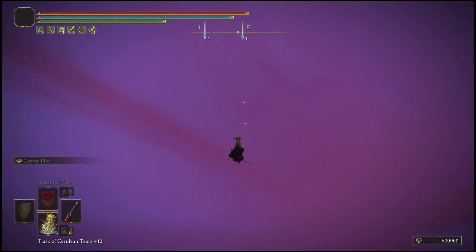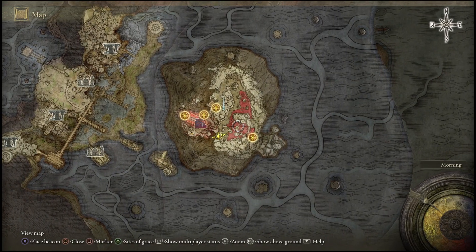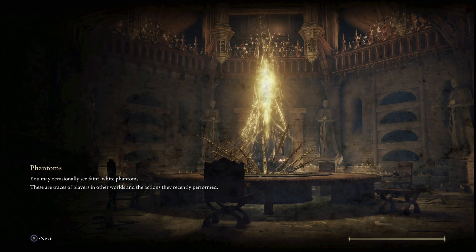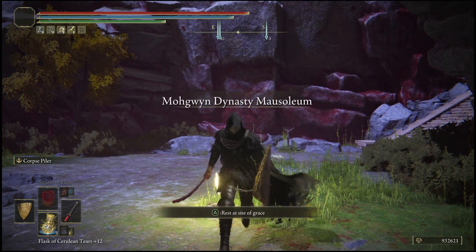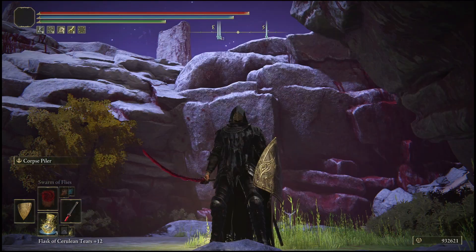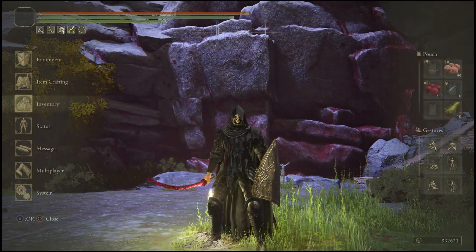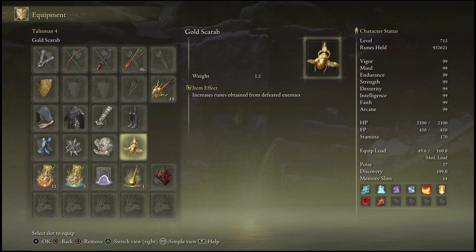Once you're falling, continuously attack as you fall — your character will fall endlessly. Wait a few minutes and you'll be awarded runes. As you can see, my player has been sparked with runes, so go right back to the site of grace we started at. I was given almost 400,000 runes — I went from 600,000 to almost a million.